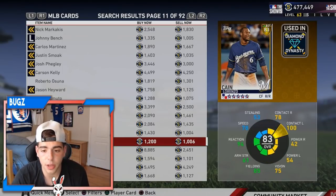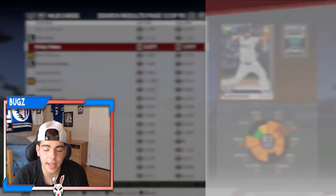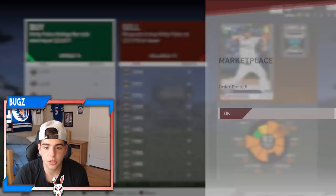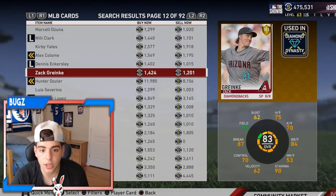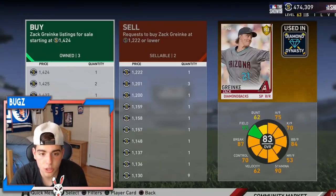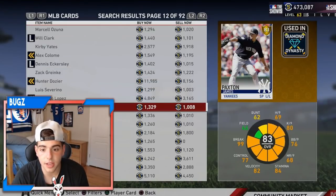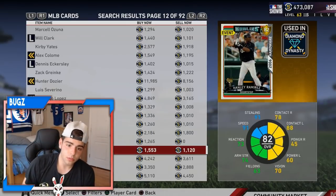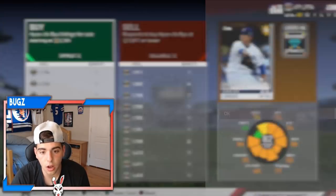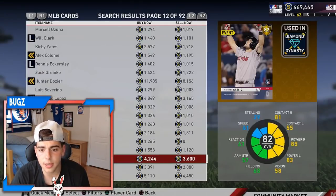Charlie Morton's been playing really good, Corbin's been playing very good. Yates is a very good investment at 1,900 stubs — very, very possible of going diamond. He's an 82 or 83, very high chance. Zach Reiki is another good investment at 1,222 stubs. The gold cards are beyond cheap and it's just beautiful — a great time to make a ton of investments. Ryu is a good one too at 1,800 stubs — this guy's gotta be going diamond soon. 1,800 stubs is a beautiful investment for Ryu.